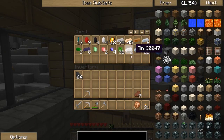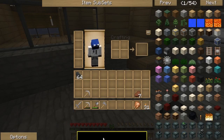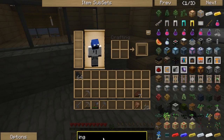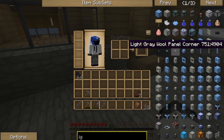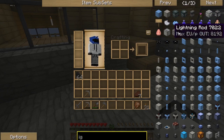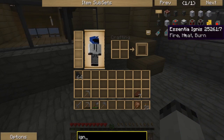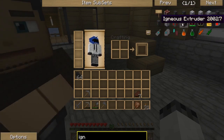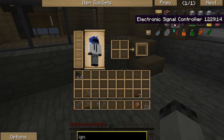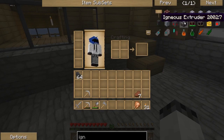So the first thing we're going to build today is an igneous extruder. Let me find it. Where is it? Goddammit, come on. Redstone - oh there we go. Igneous extruder. There we go. Okay so, igneous extruder. How do we build it? Tell me how to build.